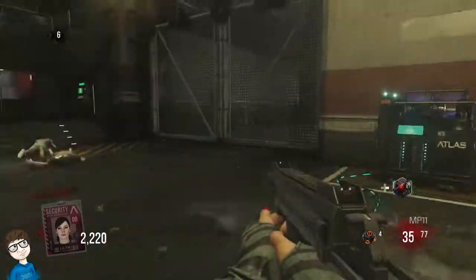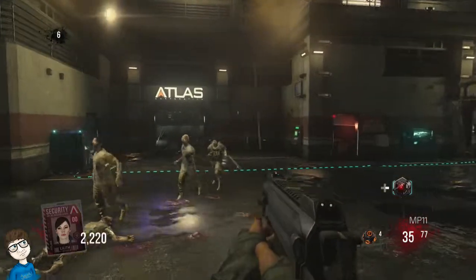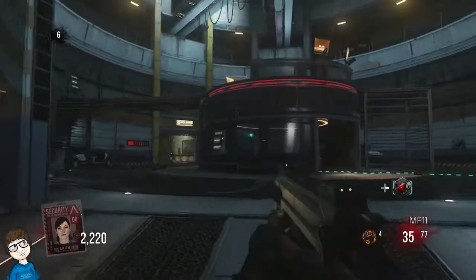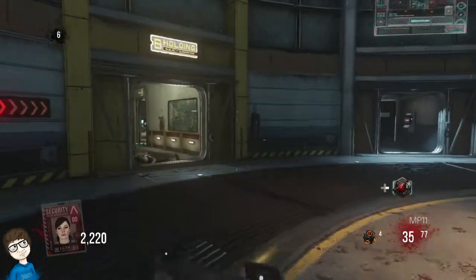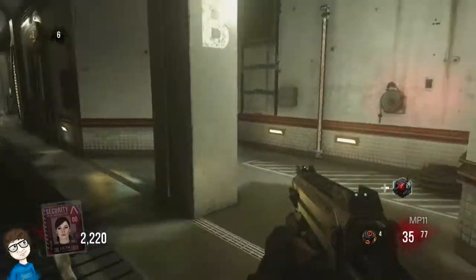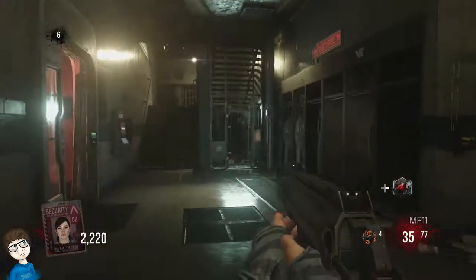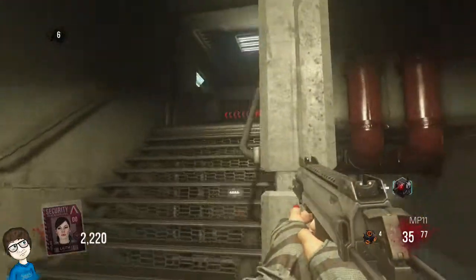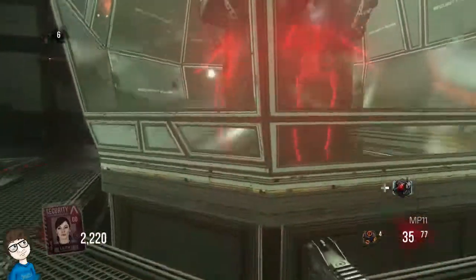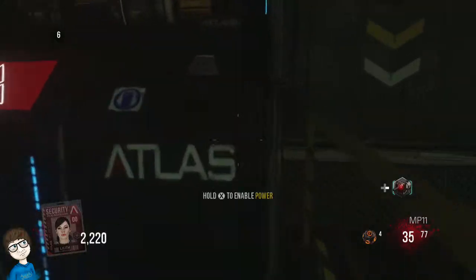What is going on guys? This is your host Real Sykes and welcome to today's Call of Duty AW video. In today's video, I wanted to show you guys a low round strategy that I personally use when playing Exo Zombies. For those of you that have just picked up the DLC, you may have a little issue trying to learn some of the basics of the map. So hopefully I can set you guys up for the low rounds, so you can transition and go for high rounds — 20, 30, 40, 50, etc. So without further ado, let's dive into it.